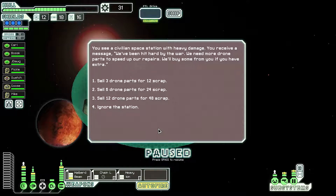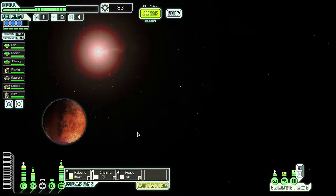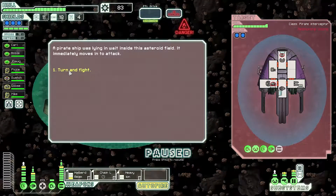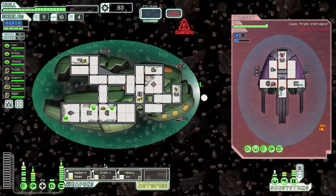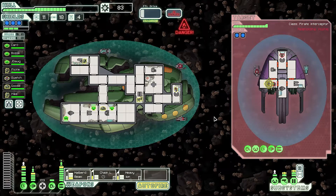Alright, what do we got here? We're going to sell it all for 48 scrap. Beautiful. Let's jump in the corner. Turn and fight. Chain laser on the shields, heavy ion on the shields, Halberd beam — I will control you.